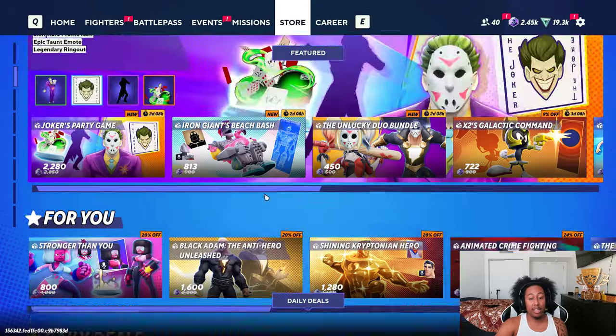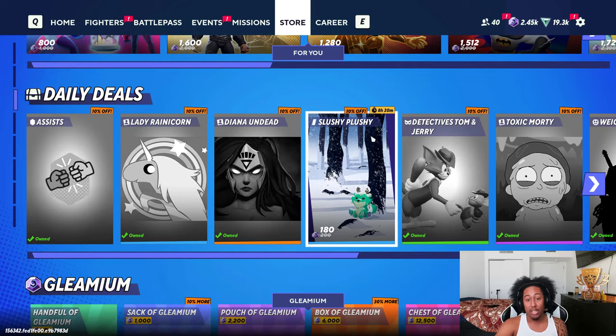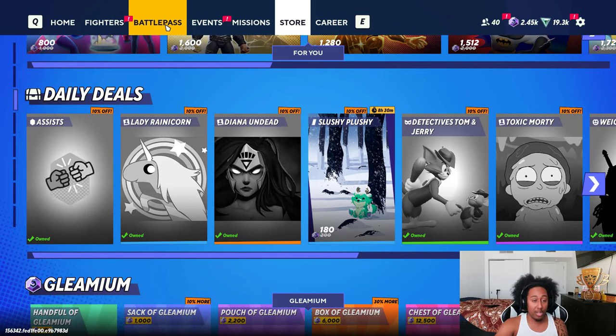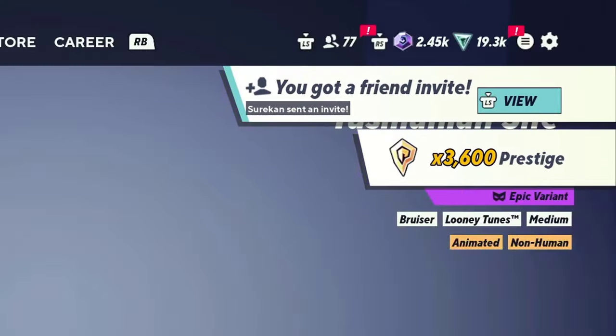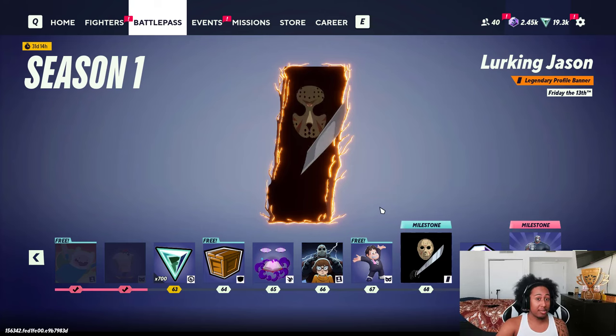The first and most obvious one everyone knows is you have to buy stuff — yes, buying cosmetics gives you prestige points. Not only that, but also earning cosmetics gives you prestige points. For example, your battle pass — make sure you're doing them because you do get prestige points for that. Also for the free cosmetics that you get from Twitch drops or from events.